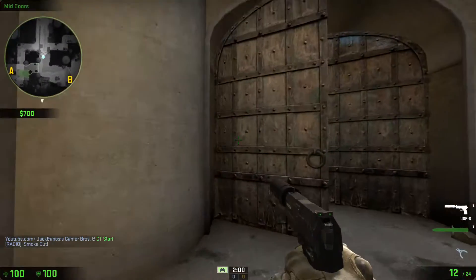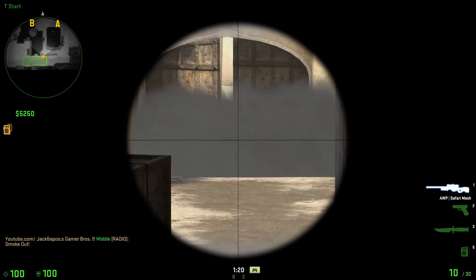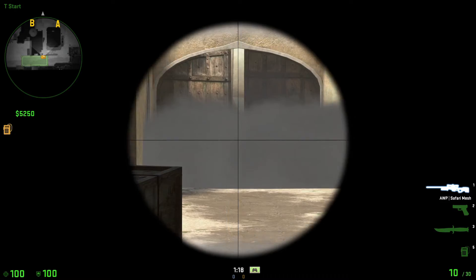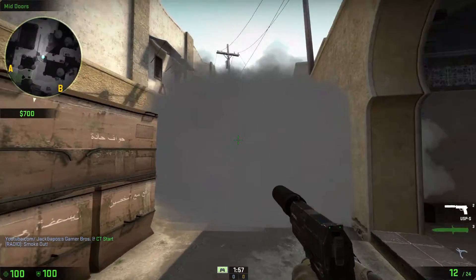And then when you go over here, it'll smoke this area. It takes a second, but it'll block this path from any AWPers or snipers trying to pick off guys trying to go through this doorway.